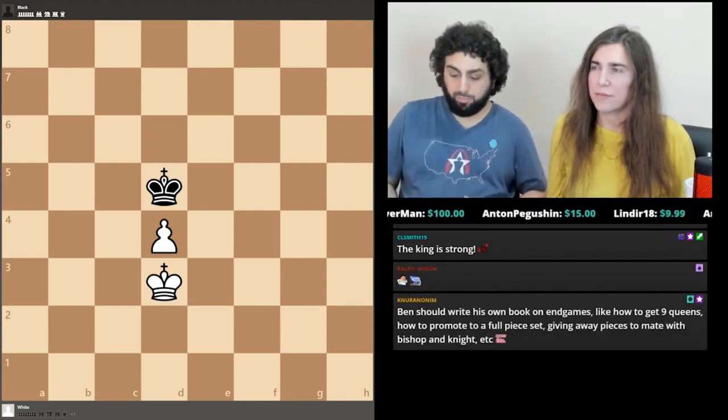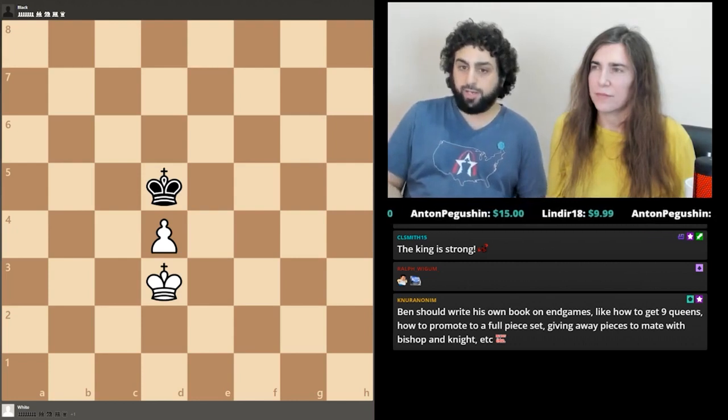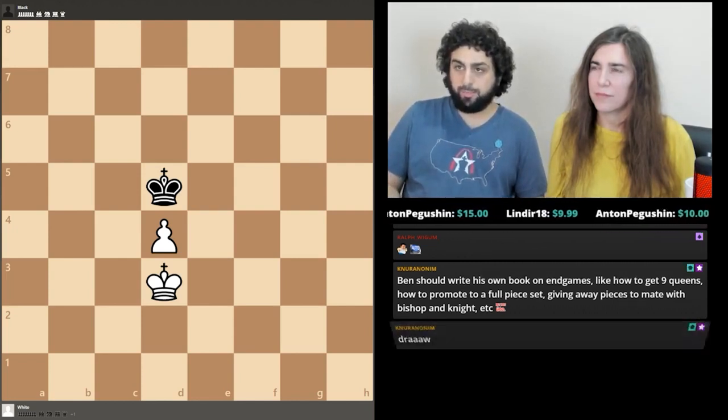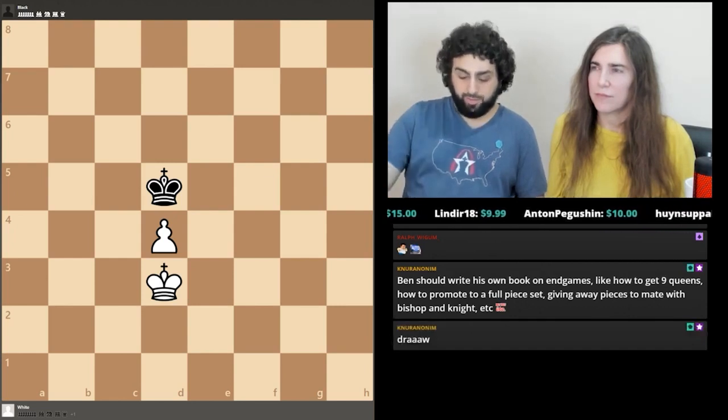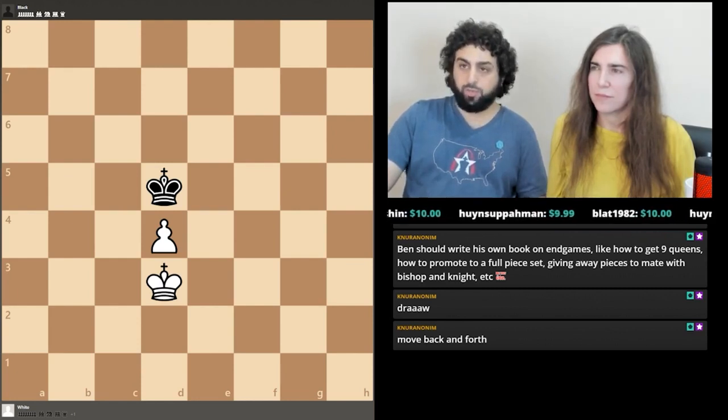Black to move. White cannot mate with a king and a pawn — everybody knows that — but if the pawn promotes, obviously you're in business; even a rook will do, as we saw in Part 1. White wants a new queen, but black can stop this and it's going to lead to a draw. King d6... king e4. Opposition, right?